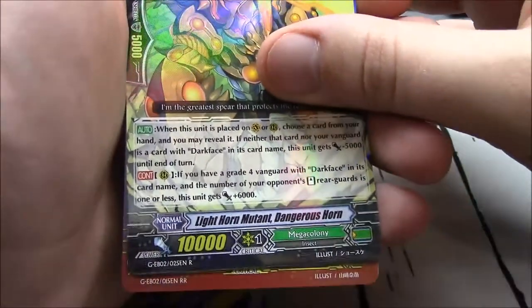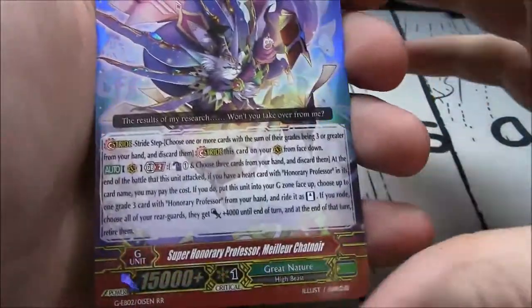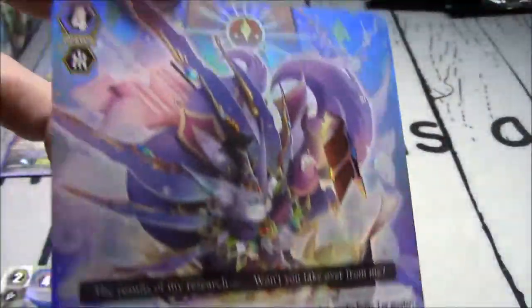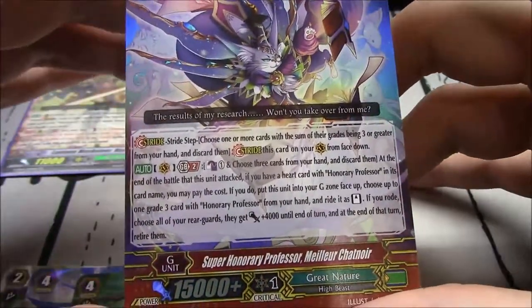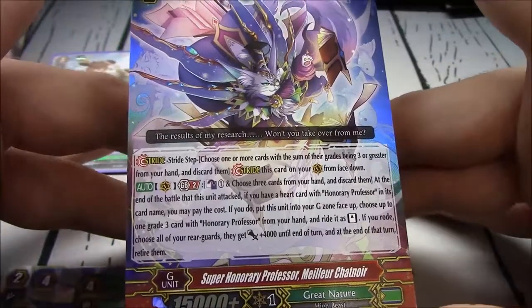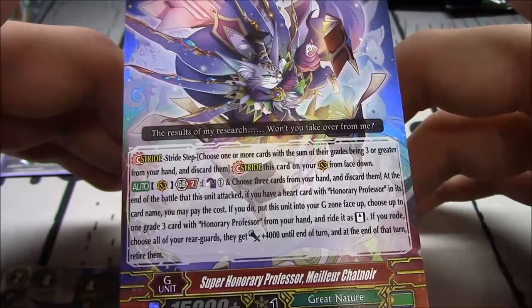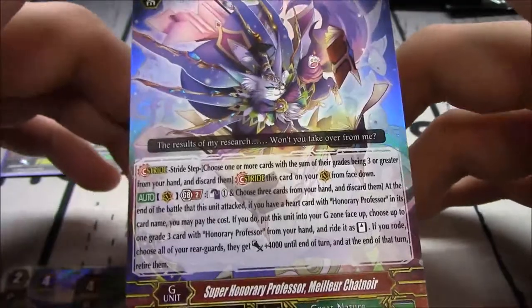Double R, Great Nature: Super Honorary Professor Melior Chatnoir. Look at that artwork — GB2. Counter last 1 and choose 3 cards and discard them. At the end of the battle that this unit attacked, if you have a heart card with Honorary Professor in its card name, you may pay the cost. Put this unit into your G-zone face up, choose a grade 3 with Honorary Prof from your hand, ready to stand. If you do, choose all your rearguards so they get plus 4k until end of turn. At the end of the turn, retire them.